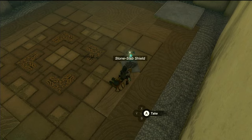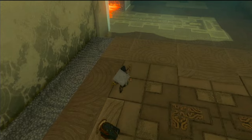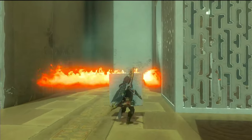Once he's out of the way, snatch his stone slab shield, or affix the one in the corner to a shield of your preference. After grabbing your shield, spin around and utilize the shield to fend off the flames obstructing your path.